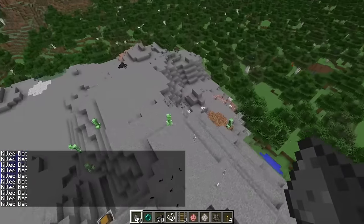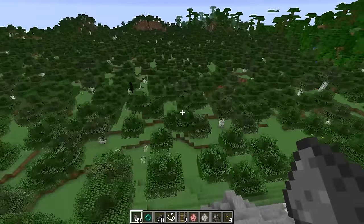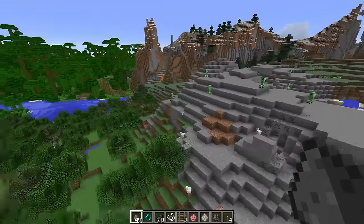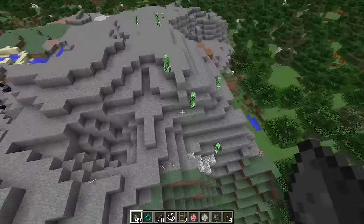That is how you kill specific entities and also how you kill players — just replace the @E with a player name and that will kill that player. You can also kill teams. So: kill, team equals red — and that will kill a team as well.